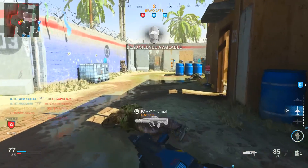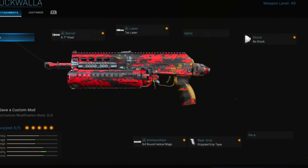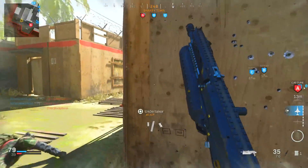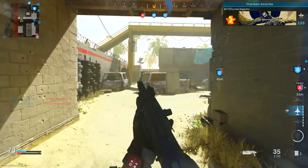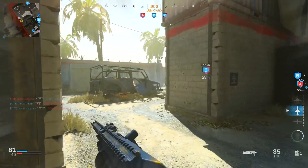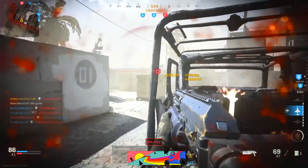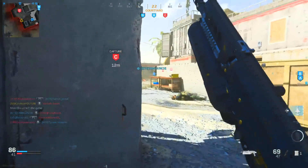The first thing you want to run is the barrel — the 8.7 inch steel. This is a really good barrel: it gives you damage range, bullet velocity, and recoil control. You only lose ADS speed and movement speed, which we'll get back with the next few attachments. The next one is the laser — the Tack Laser — which gives you aiming stability, aim walking steadiness, and ADS speed.